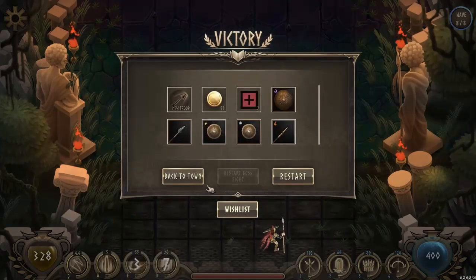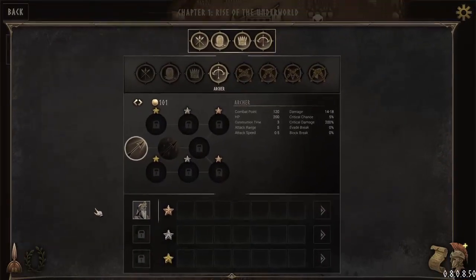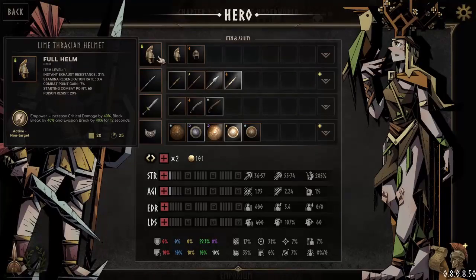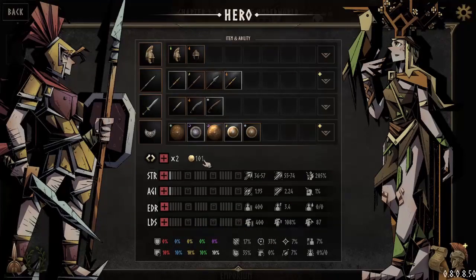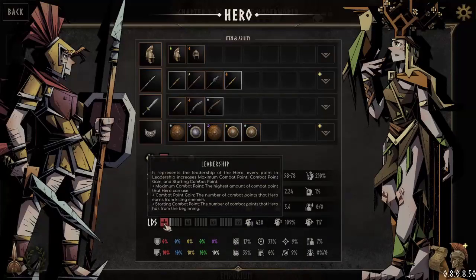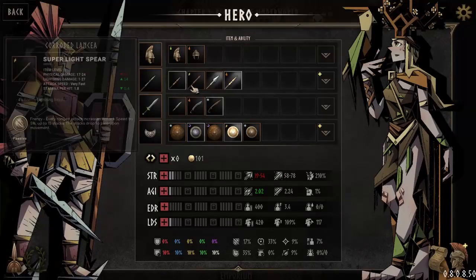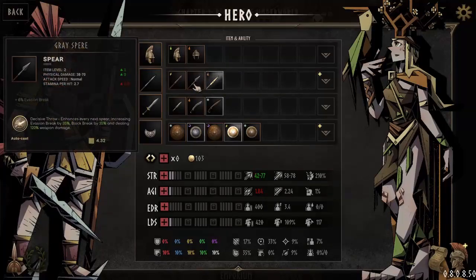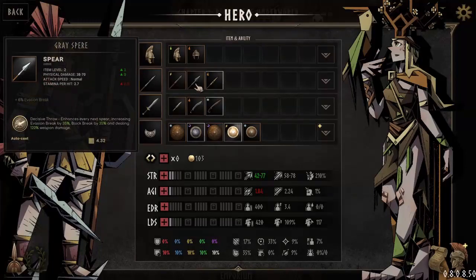Not too bad. I got two skill points and a boatload of equipment. Now we have archers — the utility of which should be obviously apparent. What was I even using here? So that thing I was using was empower. I don't care about that that much — I'd rather have haste. You can also see my stats over here. I really like strength — I think we should put some in leadership. That's basically for summoning guys. Now they haven't told me that I can sell things yet, but you can sell things. The money's for upgrading your troops. This will give me more spear damage. Decisive throw — enhance every next spear. It's auto-cast. Let's try that.